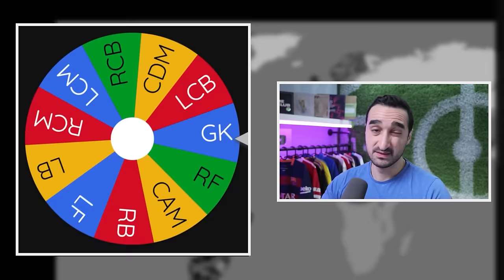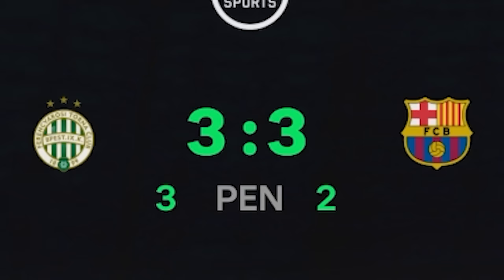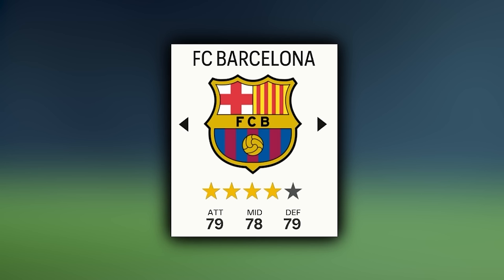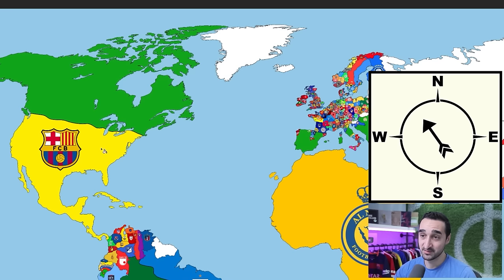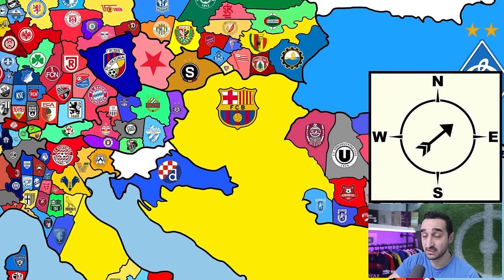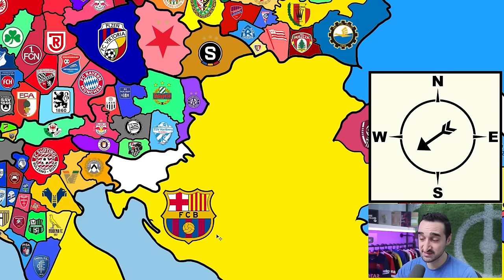We face Ferencváros a fourth time and finally win 3-2 in extra time, coming from behind — but we only get land, no player rescues. Ferencváros fans should be very proud. We take over Slovakia and spin again. Arrow southwest to Dinamo Zagreb — three and a half stars — beat them 3-2. Arrow northwest, we take over Slovenia. Then north to Hartberg — two-star Austrian side — beat them 2-1. Arrow southwest hits Al-Nassr through central Italy — Ronaldo together with Messi — they're a four-star side but we pull off a 4-2 win with Messi rated 9.9, man of the match!